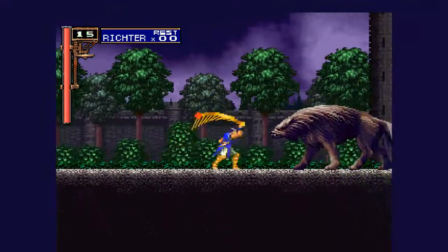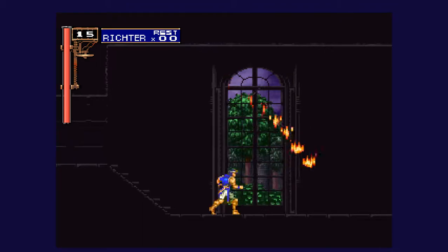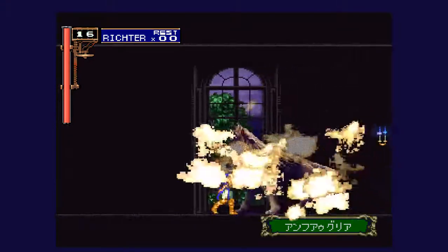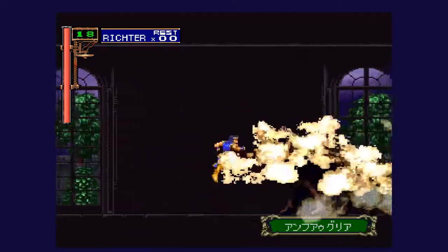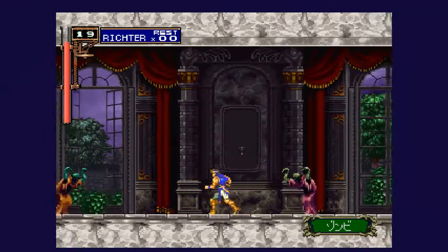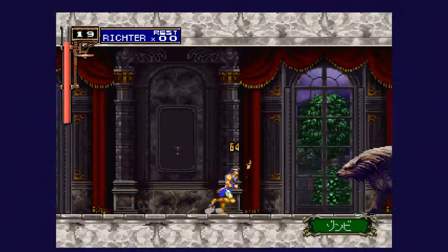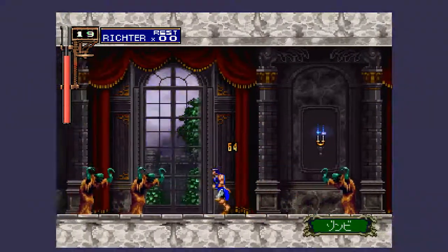Oh my god, this is amazing and the graphics look pretty amazing. I like how the graphics look with Sega Saturn — they look nice and crisp. You don't even have to do the intro when you play as Richter like you do when you play as Alucard. I personally think this looks phenomenal; I personally think these graphics still hold up today.